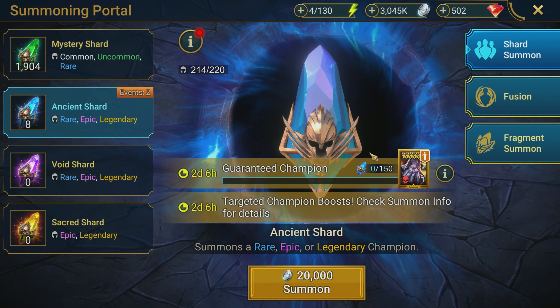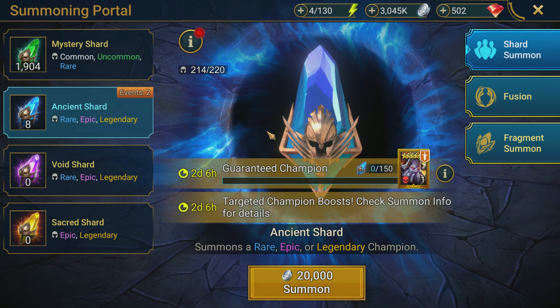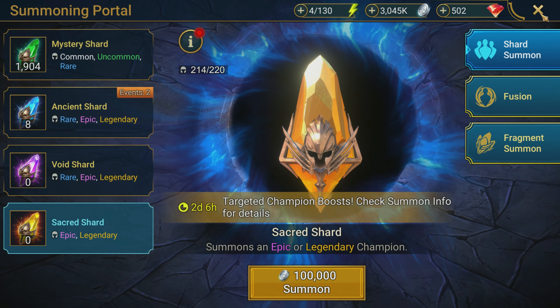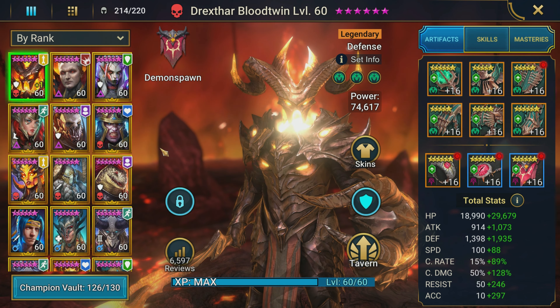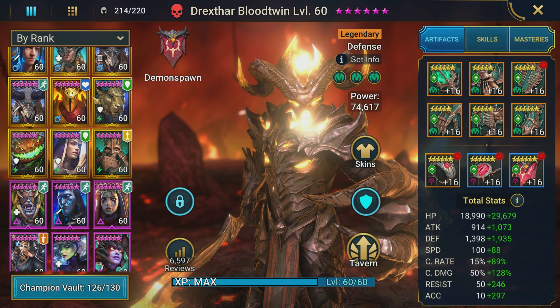You can see we did empty all of our voids and all of our sacred shards — we had six of them altogether. Let's talk about what we actually wound up getting, because we did not really get anything all that great unfortunately — that was kind of the unfortunate thing here and what I was kind of expecting.